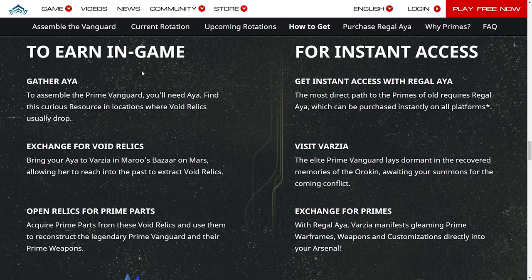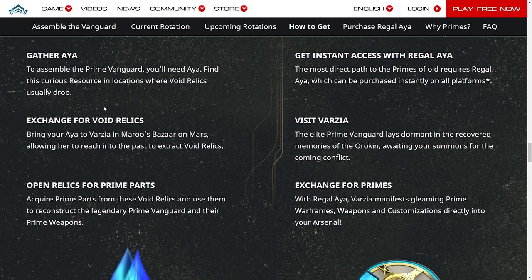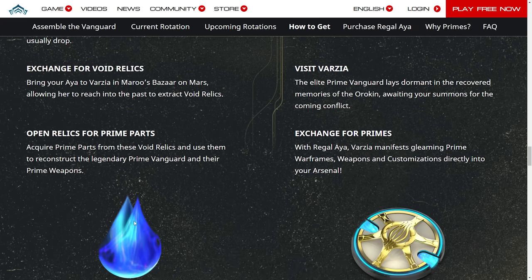To earn in-game, we basically already went over this. Assemble the Prime Vanguard — you need Aya. Find this curious resource in locations where Void Relics usually drop. Exchange it for Void Relics by going to the NPC, and then open relics for the prime parts. That's your blue farmable resource.